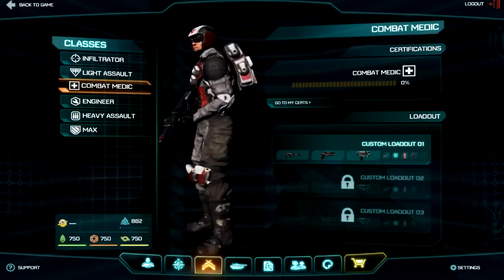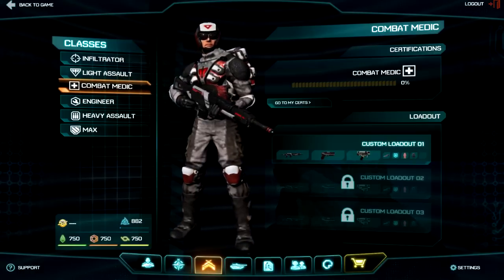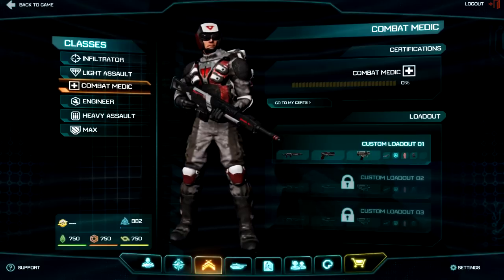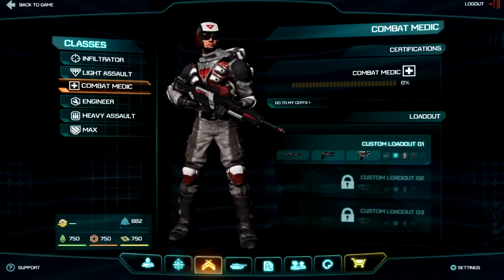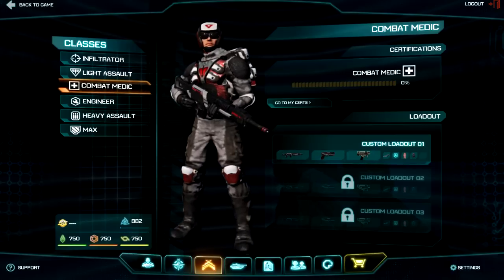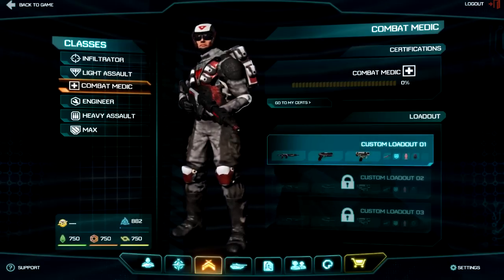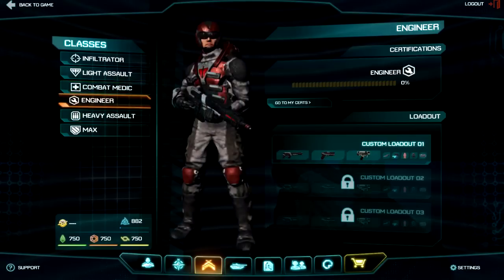Next is the Combat Medic — here he is with his med pack on his back. This is probably one of the most important classes. It's similar to the medic in Battlefield, which is the closest comparison I can use to explain the class system. In Planetside they have access to rebirth technology and healing grenades. They can revive and heal teammates around the battlefield and have a wide array of weaponry, functioning well as an all-round soldier with the added ability to revive teammates.